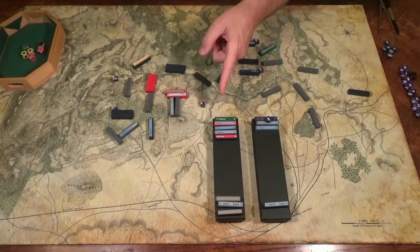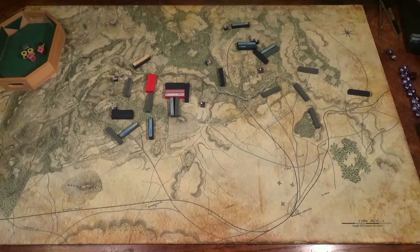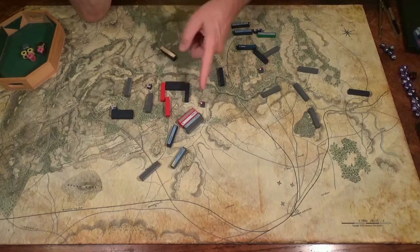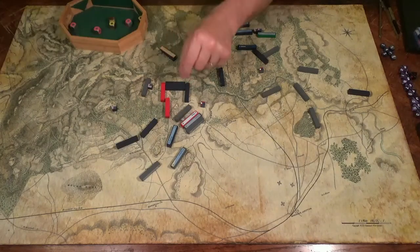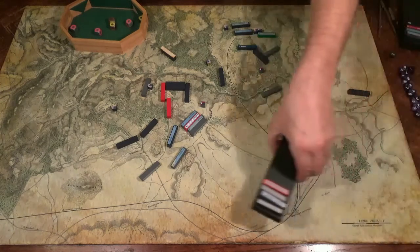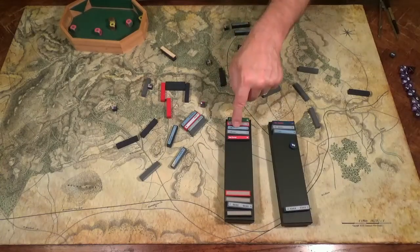Johnston feels he has no choice — he must keep attacking; only he can win this day. 4th Division engages in a risky fighting withdrawal. Beauregard's troops escape the noose. Burnside's brigade attacks retreating Southern troops — the rear detachment is destroyed and the rest of the troops move out of danger. It's late evening, the last chance for decisive action. And here I've made another mistake: I have placed Porter's brigade with the Confederate army — this should be with the Union army.